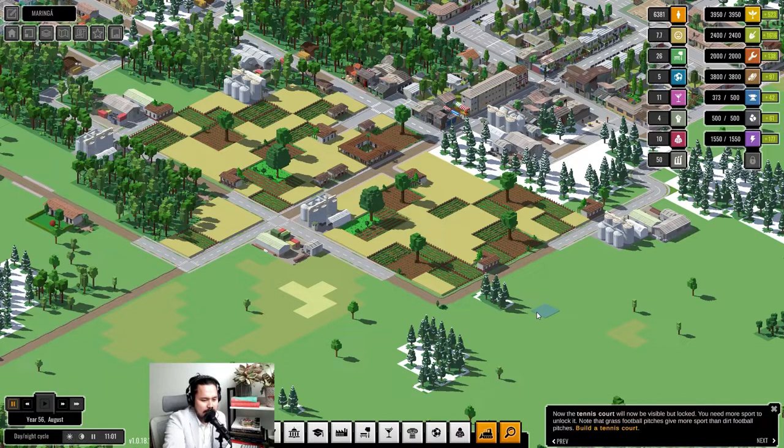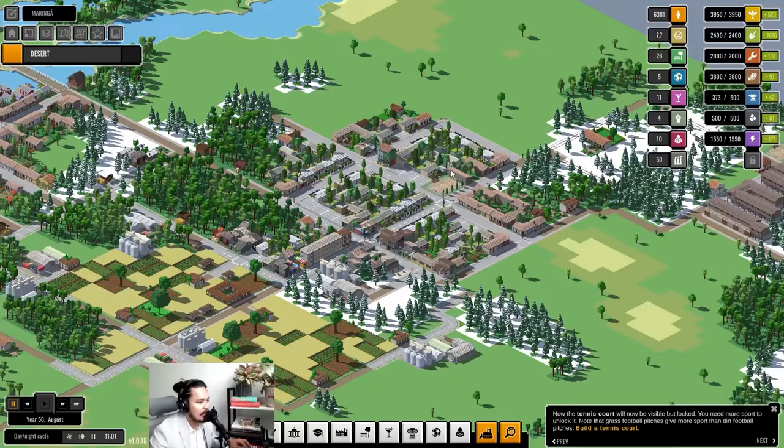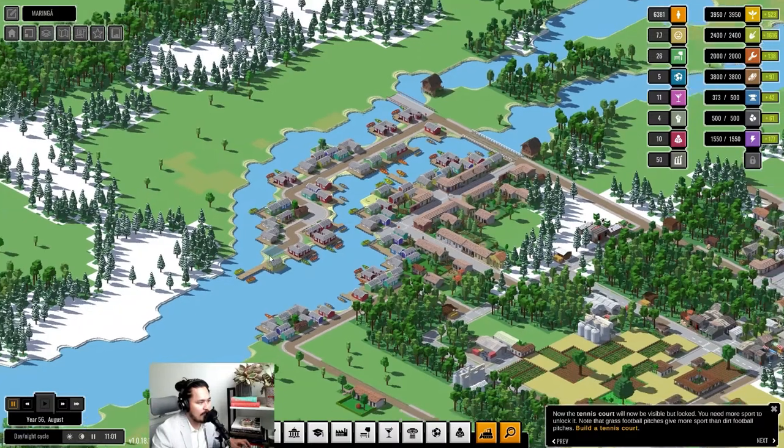Before we start playing, let's get acquainted with the town again. If you're watching on YouTube this will be a new episode, so we can do a little tour of what we have at the moment. This is the downtown area that we started out building — it's not that impressive because it is a small town, but really cool places are here. This is our fishing village over here.